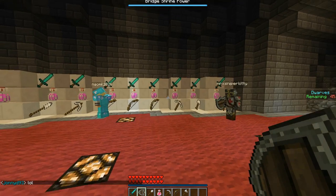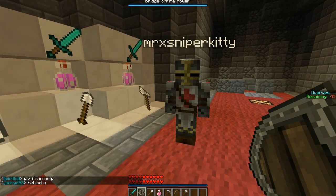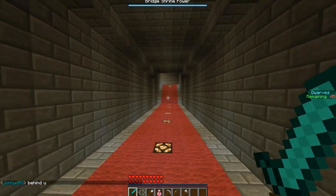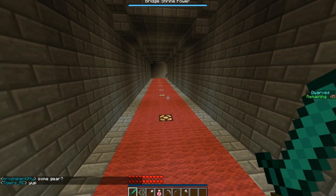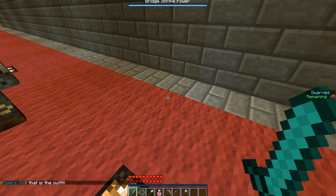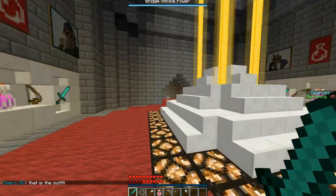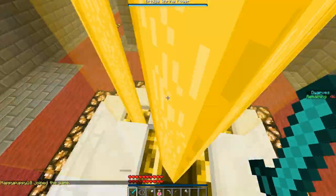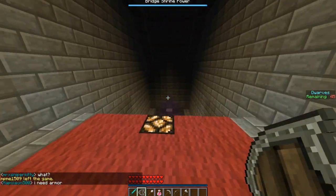The objective of the game is to build up the base when you're a dwarf, and when you're a monster you want to attack the base as much as you can. Typically the monsters die a whole lot. The dwarves get a certain amount of time to defend this place — this is the nexus or shrine. If the zombies and enemies are around here too much, it makes you lose the game.